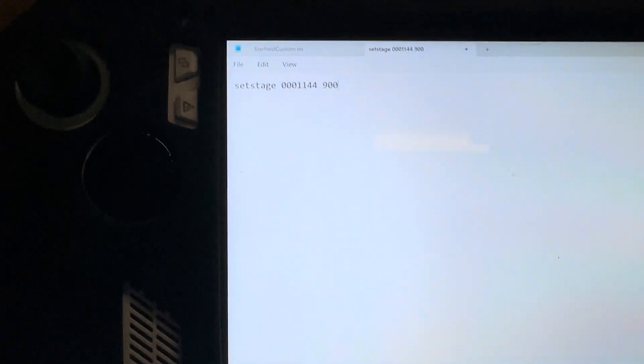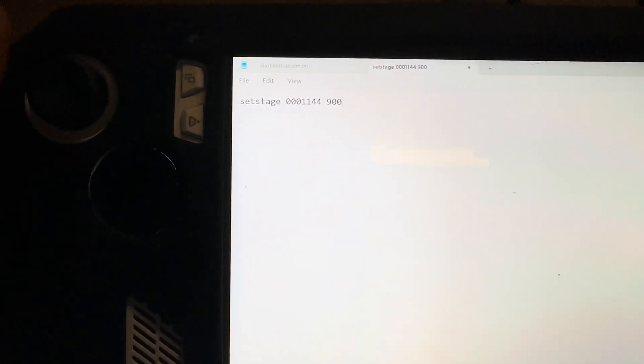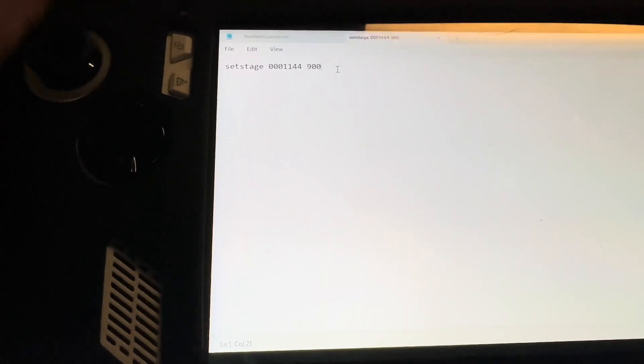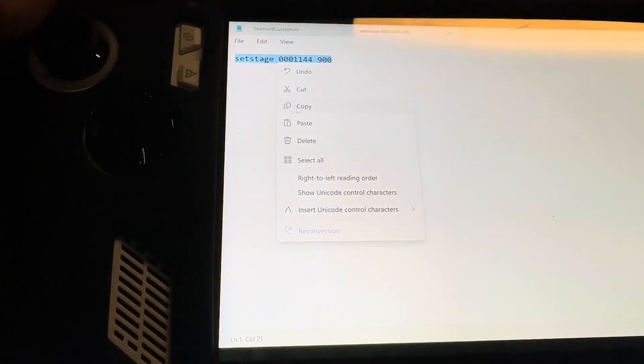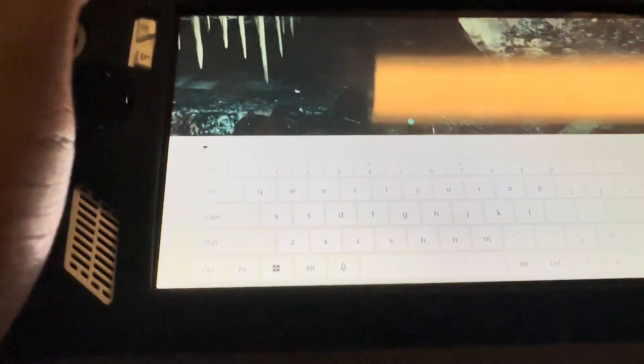Type in: setstage 0000114490. Copy that, minimize it, then pull out your keyboard again, paste it, and hit Enter.